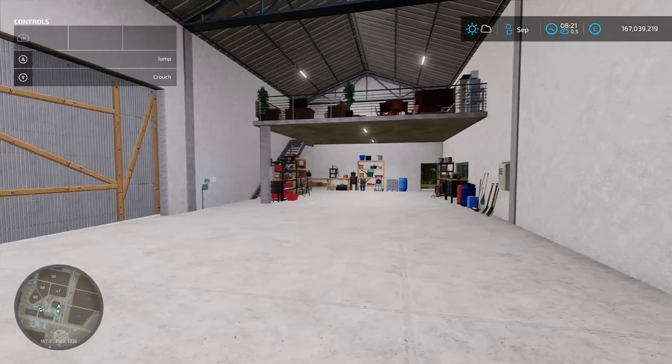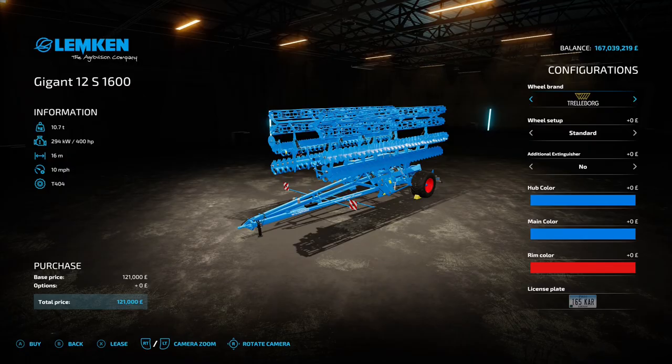Next up is the Lemkin Gigant 12, by Mr 07. 14.78 megabyte on the download, found under disc harrows. It requires 400 horsepower from your tractor, which is on the high side - you're going to need something tasty. But it's going to do 16 meters disc, and working with a 16 meter disc is ace. 10 mile an hour working speed and 121 grand to buy.